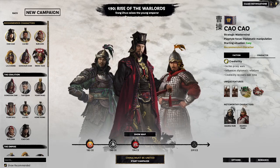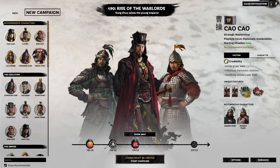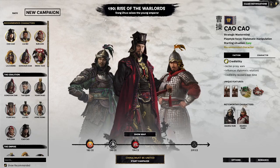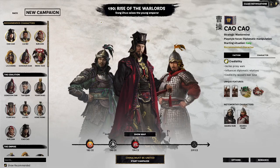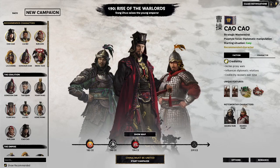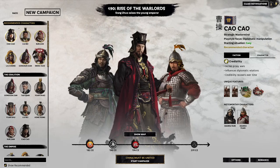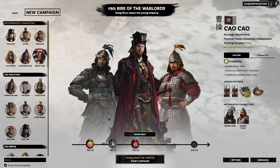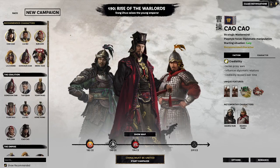Without further ado, I think the best way to start these tutorials is probably with the recommended characters. We're going to do it faction by faction as the different mechanics vary quite a lot between factions. For the purpose of the first video, we're going to be looking at Cao Cao. He is the first in the recommended characters, which will be up in the top left. You can turn that off by unticking the 'show recommended characters' box. There are a lot of factions in this game.